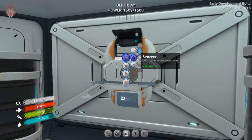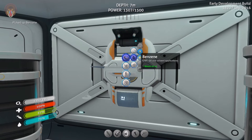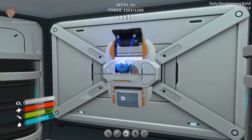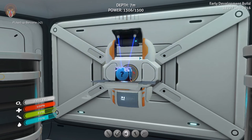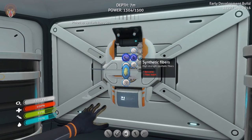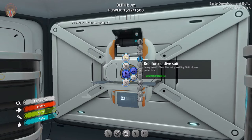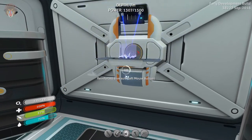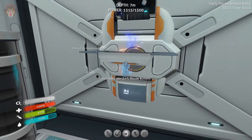So anyways, let's go ahead and craft benzene. That's like something you take when you have a cold. 'Mom, I need the benzene!' There we go — synthetic fibers. And synthetic fibers. Sweet. Now we can craft this guy up. And it's in a little box — I have a picture of it. That's so cool.